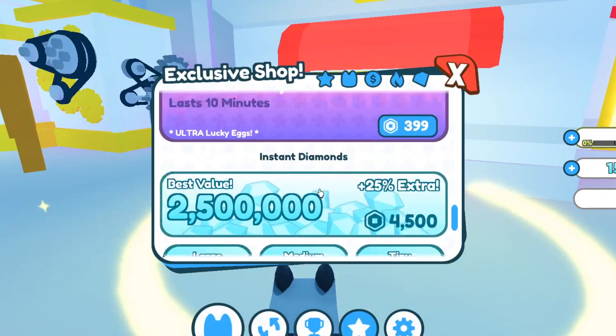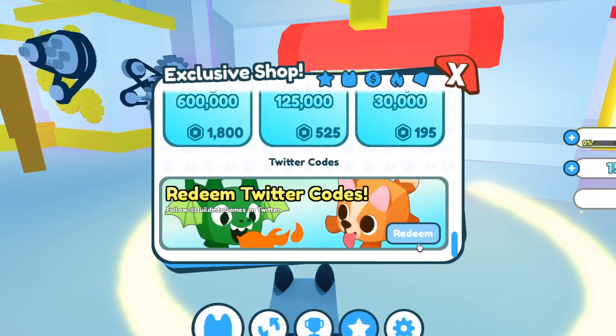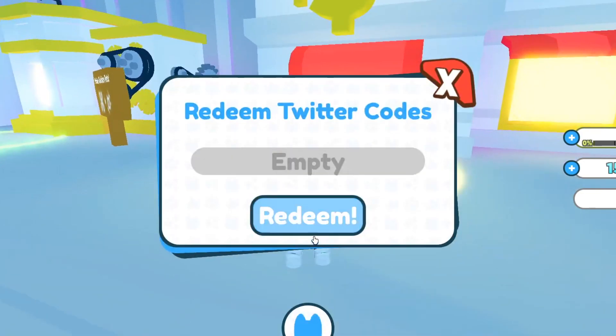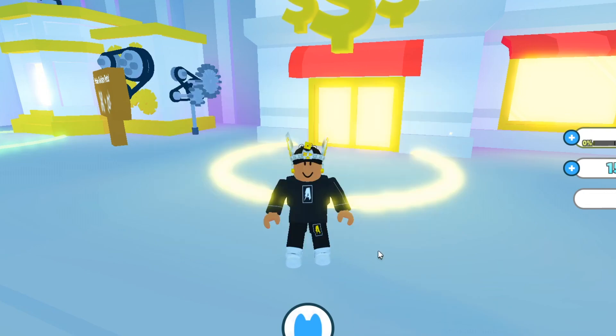Let me show you the last code. It's called 'FreeDiamonds0' — capital F, then R-E-E, capital D, then I-A-M-O-N-D-S, then zero. That is another working code that should get you some free diamonds, so make sure you go ahead and redeem that one for yourself.